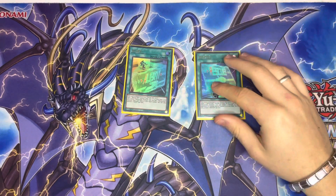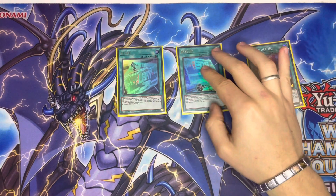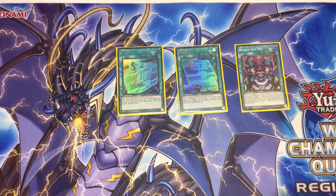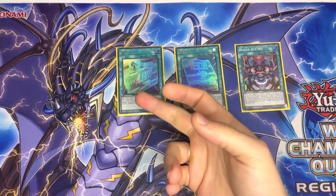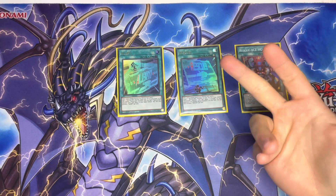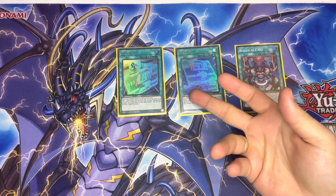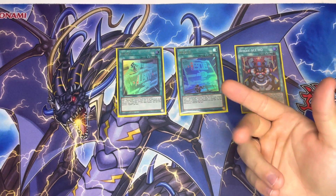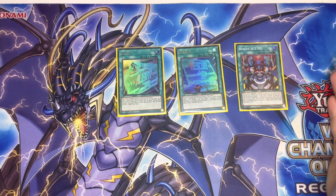For the Rescue Ace spells we have one Alert and one Rescue — that's all we need because they can be set from the deck and then recycled back via the Fuel spell. That's why we're only playing one of each spell and trap: the Fuel spell puts them back from the graveyard or banish pile into the deck, and then Turbulence sets them to your field. Alert basically grabs your Rescue Ace from the graveyard back to your hand, or if you control Hydrant it's a Special Summon. Rescue special summons a Rescue Ace out of your graveyard, or if you control Hydrant you can take your opponent's monsters from the graveyard as well — great for taking opponents' Baron or Fenrir.